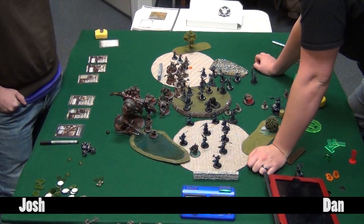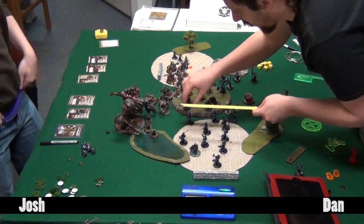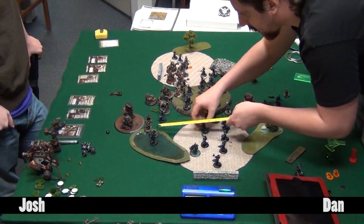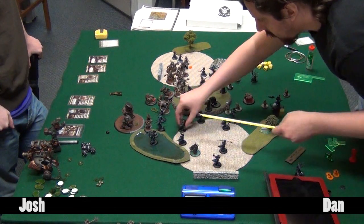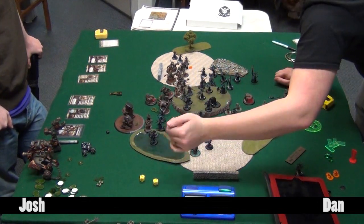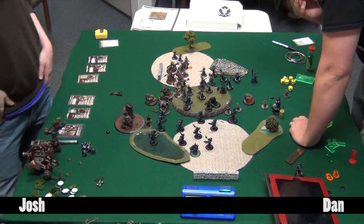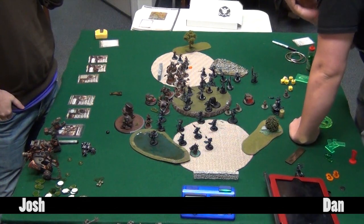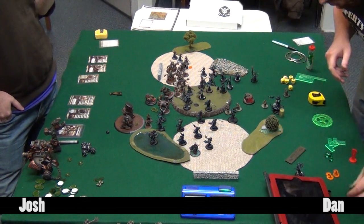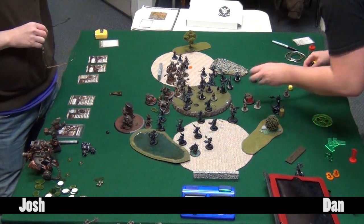Dan still has a lot of options so the pondering is understandable. Bane Knights come in and tangle with the Riflemen. Did Josh intentionally leave no room to trample? Josh was thinking about spreading to block multiple blasts, but in retrospect it actually was perfect - Dan's plan was to trample and get some attacks in, and if he could get the alpha off they wouldn't bounce back too hard. Josh accidentally countered it perfectly without even realizing.